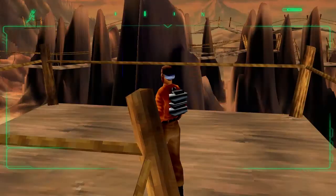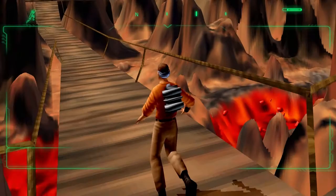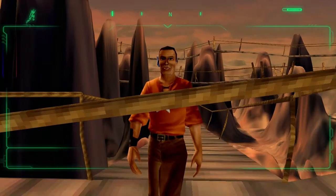Alright, so this is a windswept valley of death. A lot of fire and lava threatening to engulf all of us. There's a weird artifact going on, so let's consult the map once more.